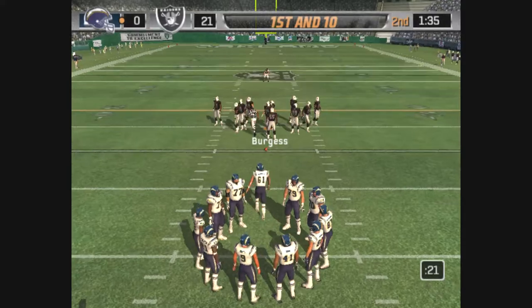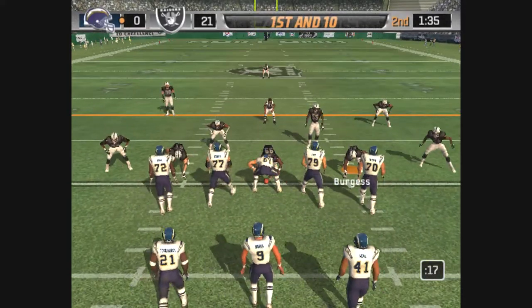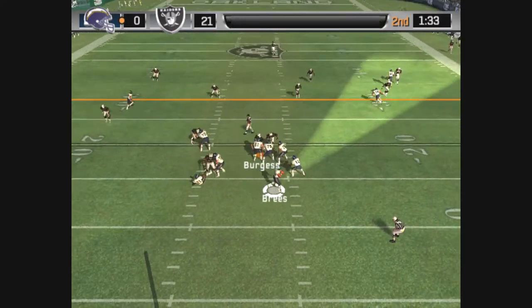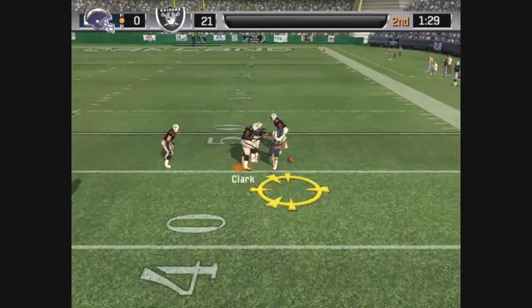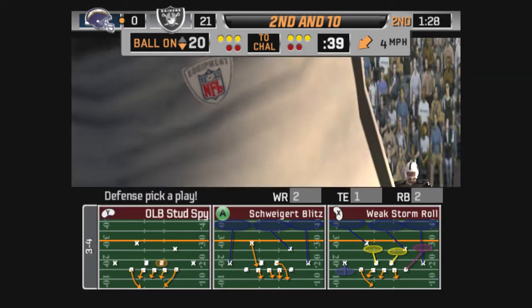Ball on their own 20. Tomlinson is lined up on the left. They'll pass on first down. Rolling out to his right, throwing. Drops the interception — didn't look off the defender, and he's lucky that one wasn't picked.